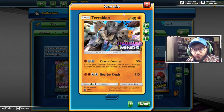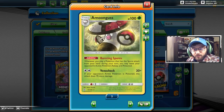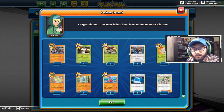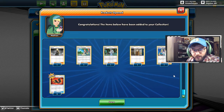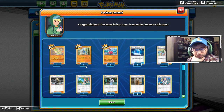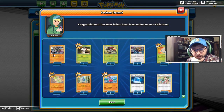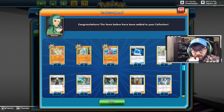We get the Terrakion one actually — Cavern Counter, if all your Benched Pokemon have at least one damage counter, this attack does a hundred and fifty more damage. I kind of like that, that's pretty good. This gave us the Amoonguss box here with Bursting Spores. I do love to build these, but I can't really build a 40-card deck in this client. We got Terrakion, which doesn't really fit, but we did get a couple of green out of it, and a Cynthia — that's a pretty good kit.